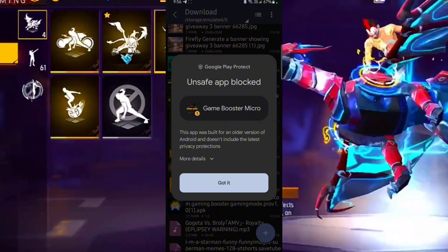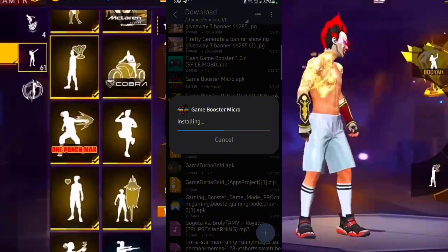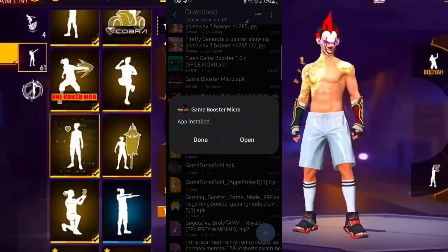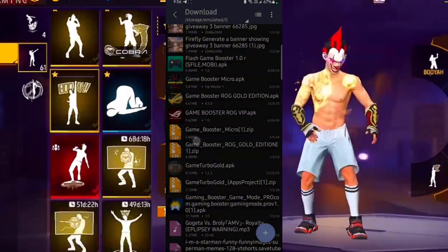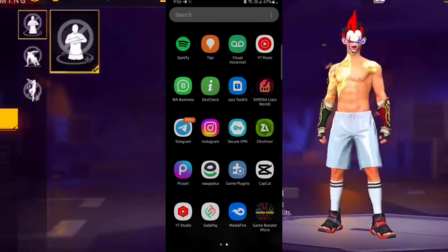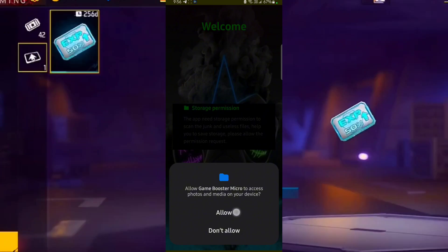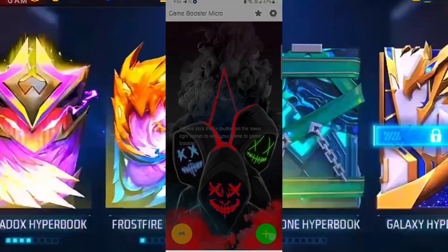It is in the unsafe app block because this app is unavailable on the Play Store — this app is made by an unverified person, that's why. Now go to the game booster and give the storage permission.